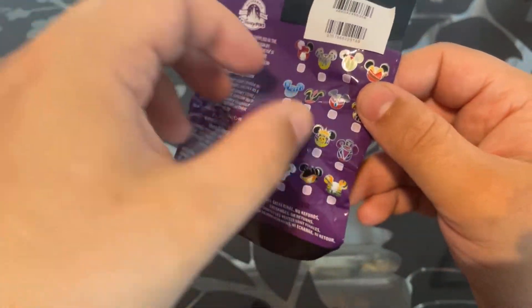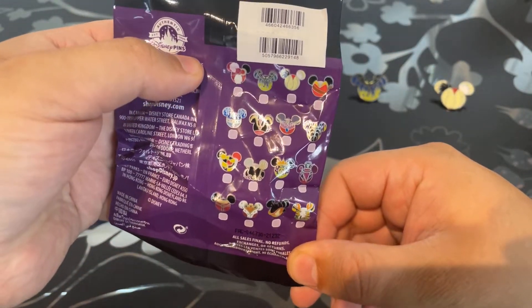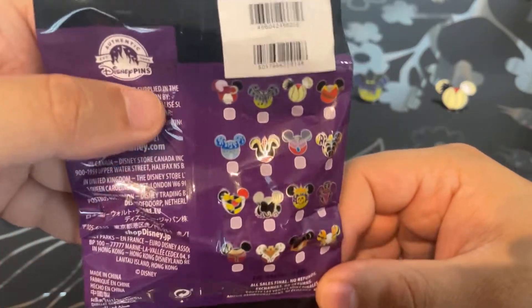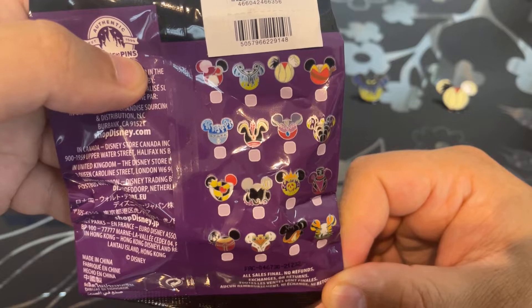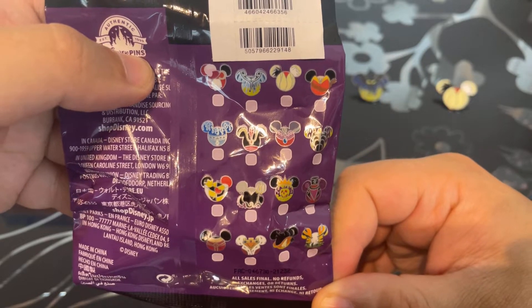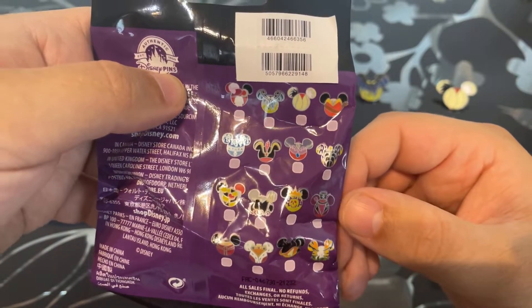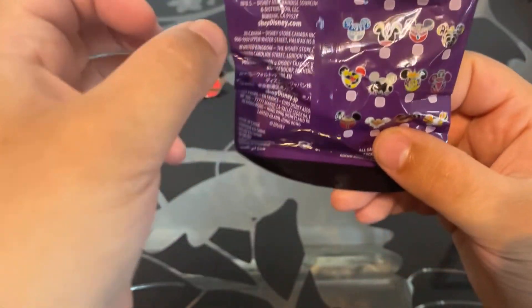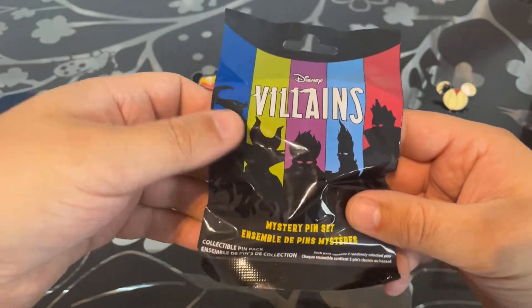For me, with my Robin Hood collection, I really want Prince John. And what one is it you want, Tony? I obviously want Mother Gothel — of course. And Finn, out of those, which one do you think you would like the most? I would like... how about Captain Hook? Or the one from the Princess and the Frog — Doctor Facilier. Or Prince John as well — the Robin Hood one — because it looks cool. It does look cool.